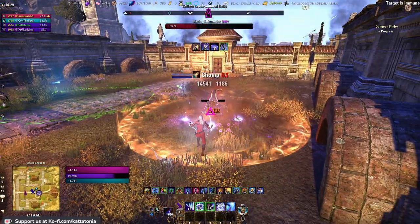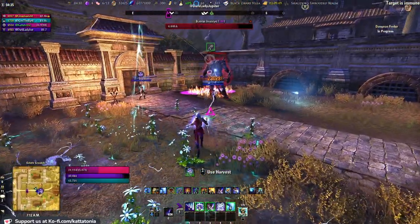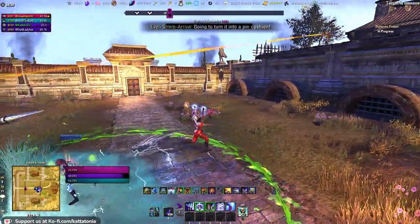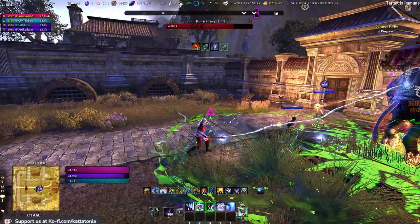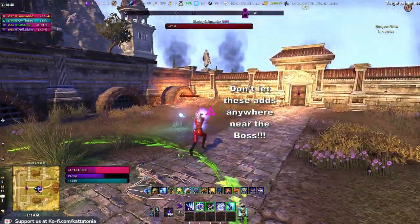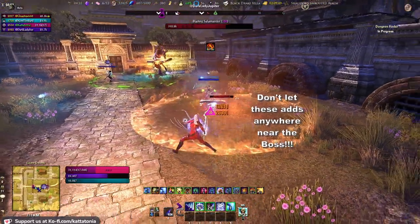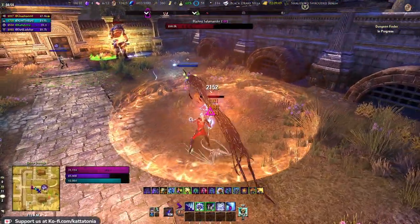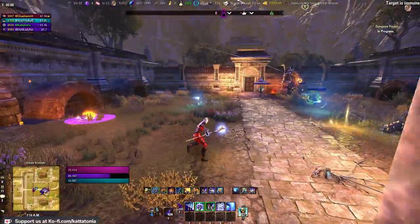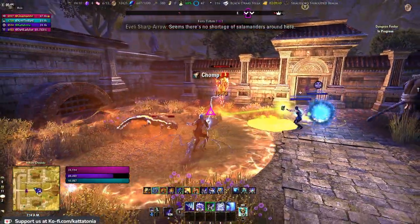Also kill these salamanders. Notice the aura of flame around them - do not let them get anywhere near the boss. If that aura overlaps him, he'll get even burlier, harder to kill, and hit harder. The salamanders are absolute priority one, even more important than the boss. Leave the tank out to dry and go kill those salamanders. As hard as this fight is on the tank, it will be a hundred times harder if those salamanders buff him. The salamanders are critical to kill.